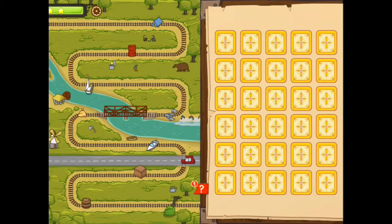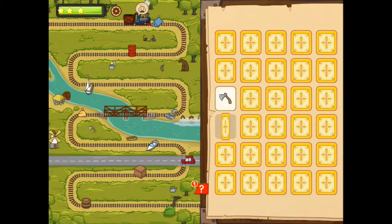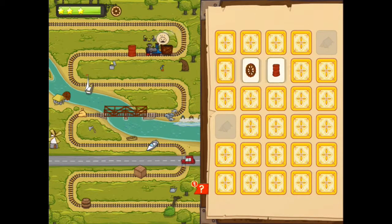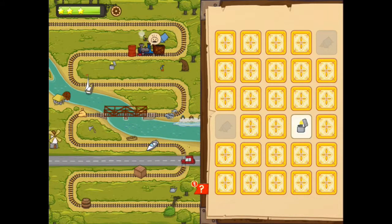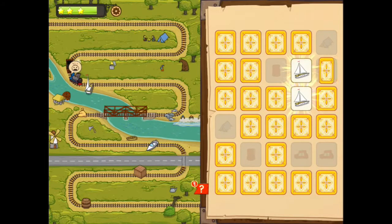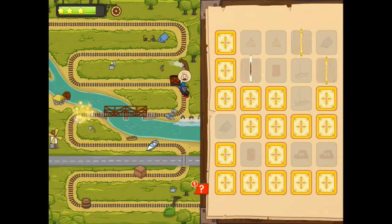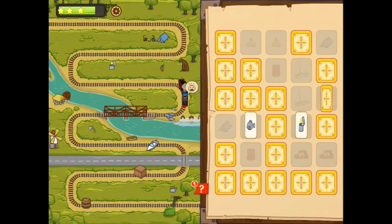Let's try stage number two. We have different obstacles here. There's a blue tent — let's search for the blue tent. Here it is, quickly. Blue tent. And let's search for the red barrel. Red barrel, here it is. There is another one.